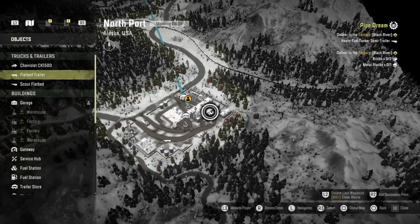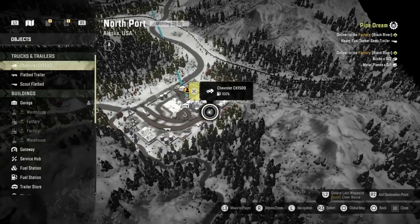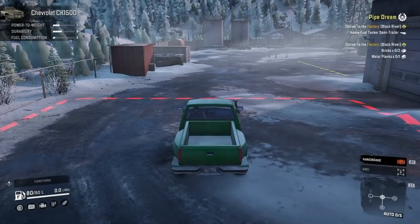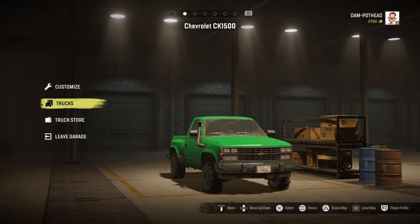Go back to the map and look for your truck — it will be outside of the normal map area. When you first load in, don't do anything; just go straight to your local map and locate your truck. It might be up by the mountain gate entrance or just behind your garage. Once you find it, recover your truck once again.